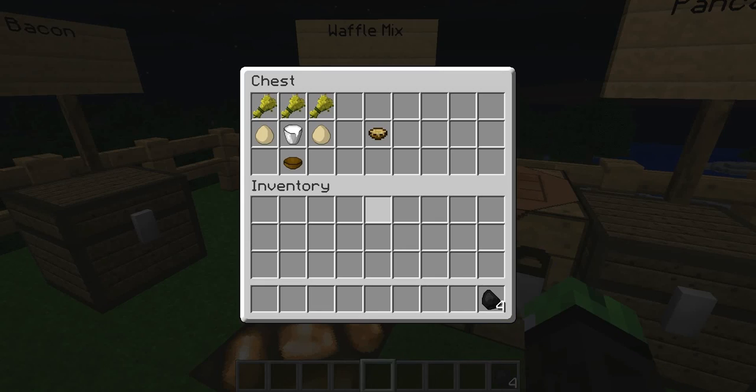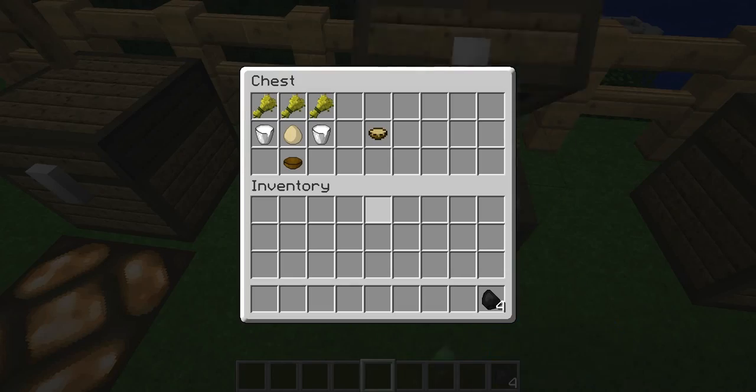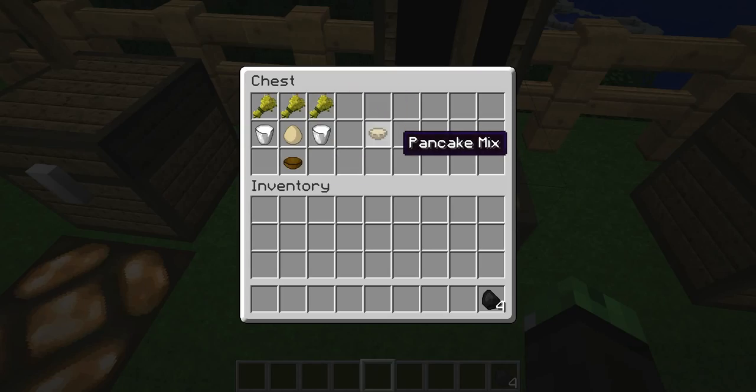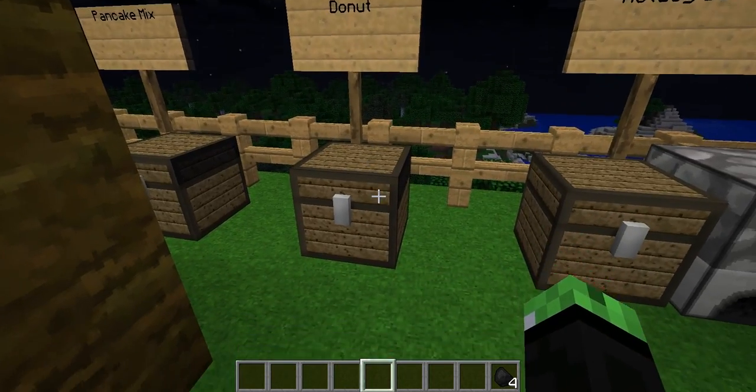To make the waffle mix, you're gonna need three pieces of wheat, two eggs, one milk, and one bowl in this specific order. To make a pancake mix, you're gonna need three pieces of wheat, two buckets of milk, one egg, and one bowl in this order.